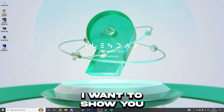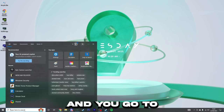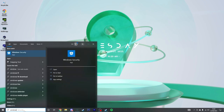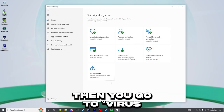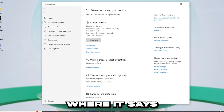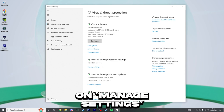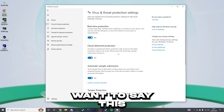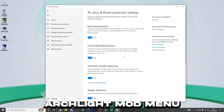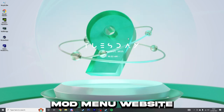But first, I want to show you in Windows 10. So if you go to the bottom left-hand side and go to Windows Security, then go to virus and threat protection, you want to click on manage settings. I want to say this — this doesn't affect Archlight mod menu, which is pretty really good. So I want to show you the Archlight mod menu website.